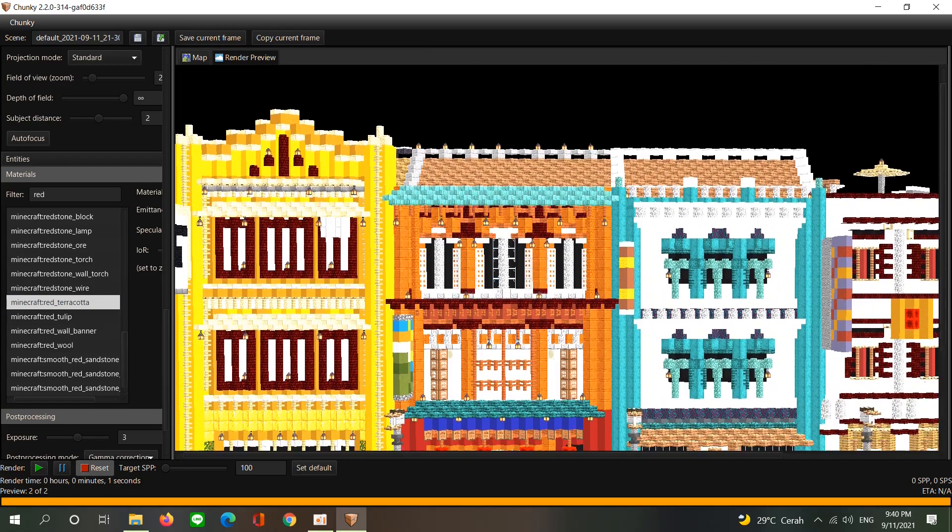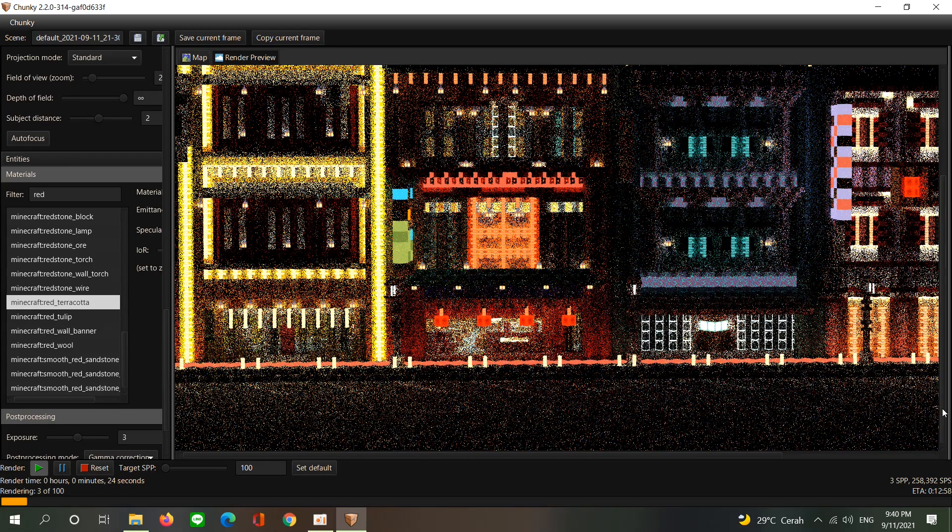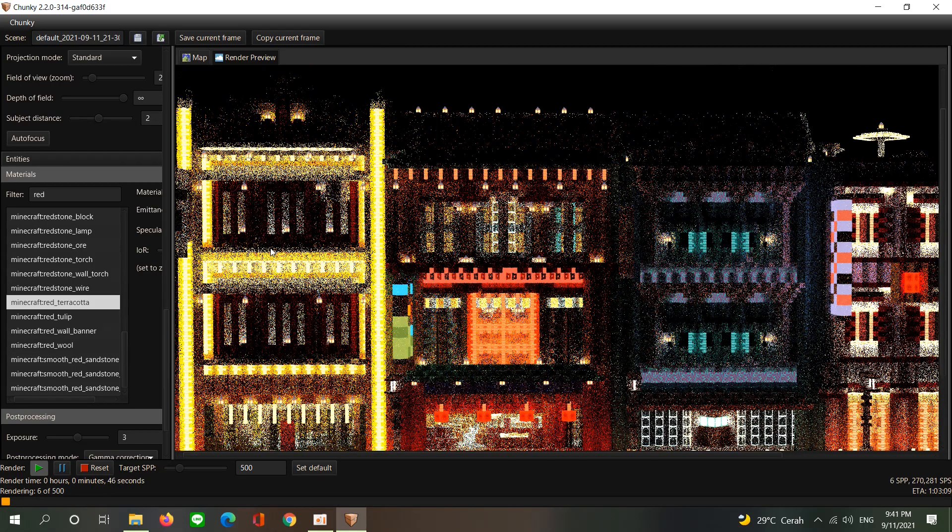You can render now. As you can see, it is much brighter and more colorful. You just need to wait for it to finish. Set the SPP to 500 — it's a bit more detailed. Wait for the render to finish.